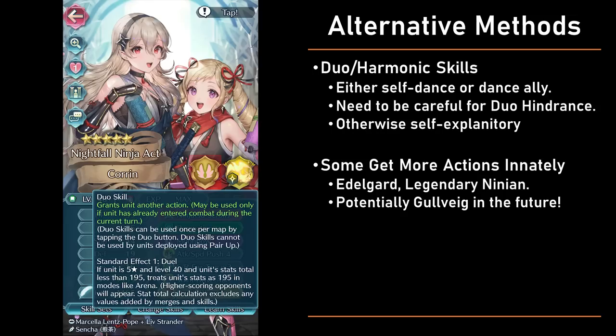Alternatively, they might not need the Galeforce special at all to get an extra action — they might just have a dual skill that grants an extra action, either to themselves or to their allies. That obviously bypasses the need to proc Galeforce and manipulate cooldowns, but has the downside of being unusable when the dual hindered structure is still active, which can be a huge problem especially against defenses with a lot of dual units. So if you have a dual skill extra action, that is something to keep in mind.